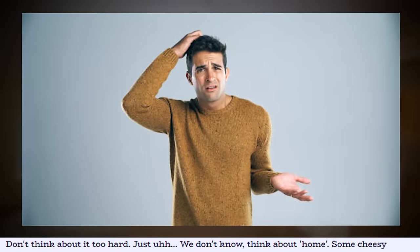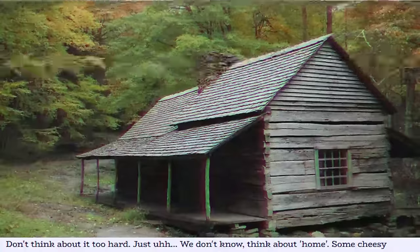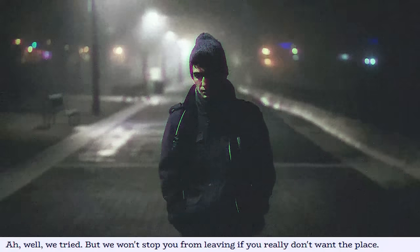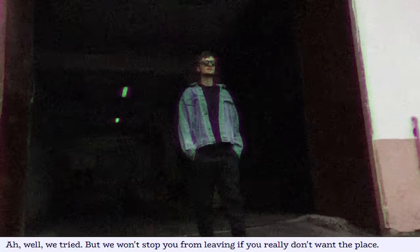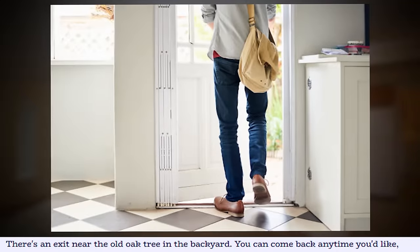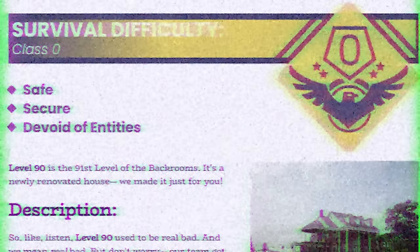Entrances and exits. Entrances: don't think about it too hard — we don't know. Think about home, some cheesy stuff like that, and then hopefully you'll find your way here eventually. We know you'll come around soon enough. Exits: we tried, but we won't stop you from leaving if you really don't want the place. There's an exit near the old oak tree in the backyard. You can come back anytime you'd like though. And that's it — that is all that is on the wiki website for Level 90.